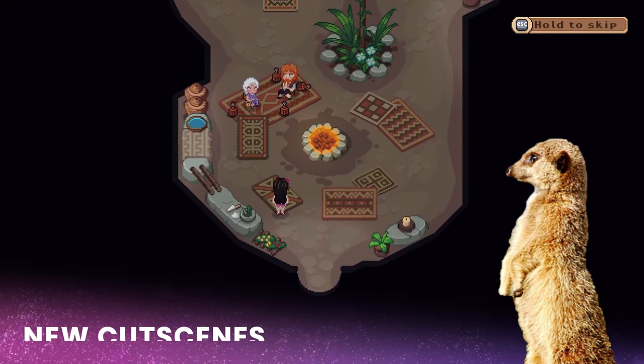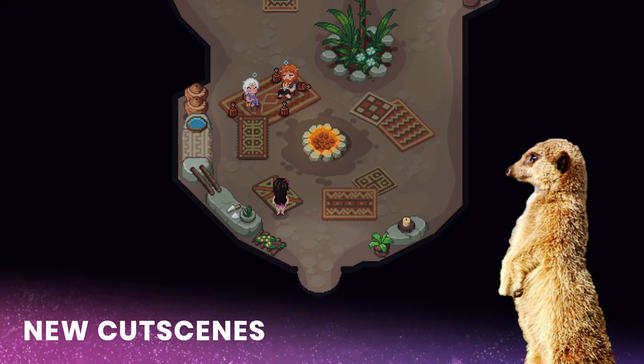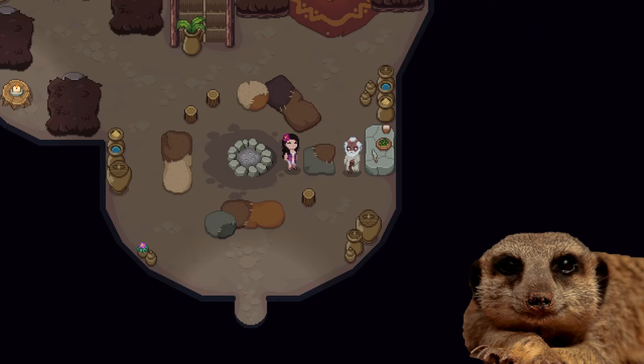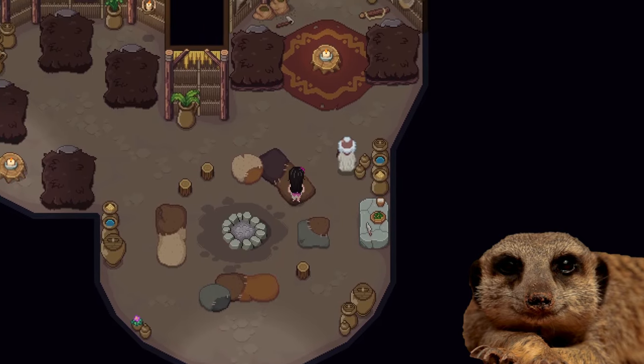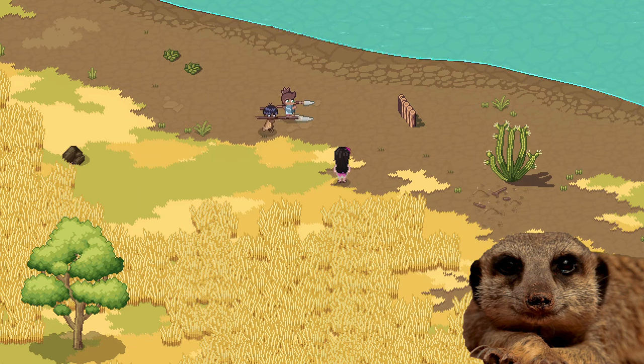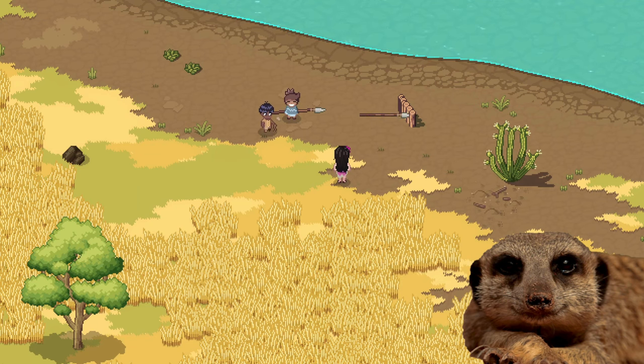There are also a couple of new cutscenes for non-romanceable NPCs like Jin, Teti, and many more. Most of the new cutscenes show the relationships of the NPCs with each other, like how Grandpa loves to pull pranks on his sister, and how cute Bra and Vore's brotherly relationship is.